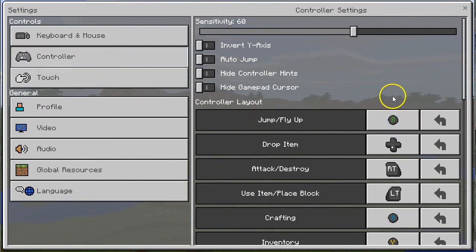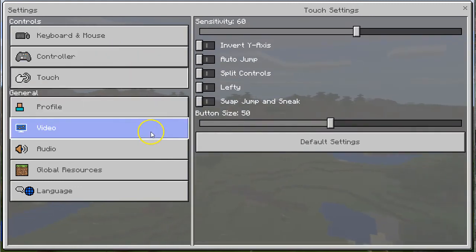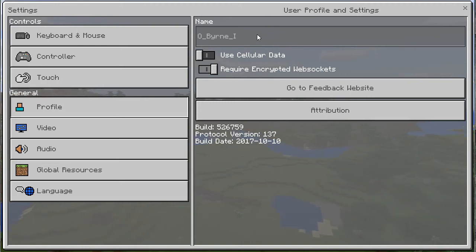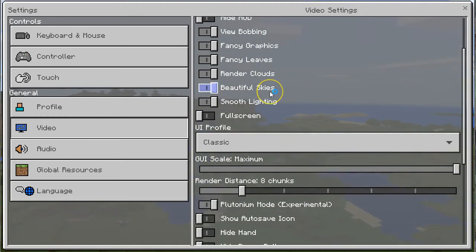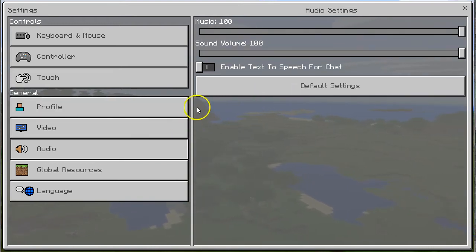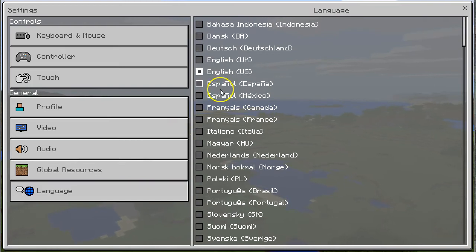So if we had a controller plugged in, like on our other video game systems, that's how we would change the buttons — we'd map out the buttons. Click on touch over there. So it seems like if we hooked this up to the tablet, we'd be able to move people around as well. If we go over to profile, this is my name here. I'd like to be able to change that but I guess I can't right now. Cellular data doesn't really matter right now. If we go to video, I can look at the perspective. The audio settings are all available here. Under global resources, later on we can investigate adding packs and stuff like that, and then what language we want.